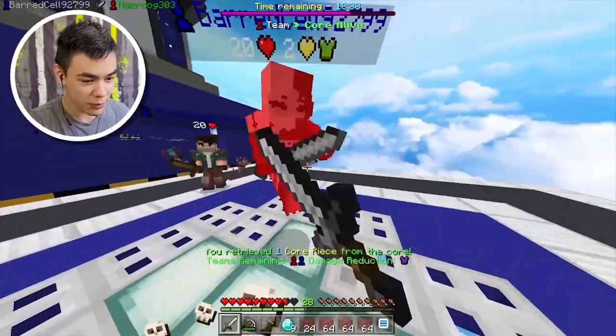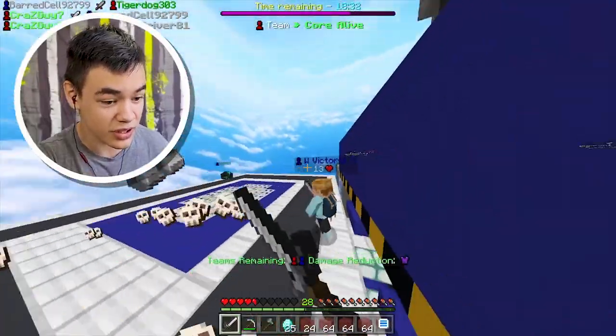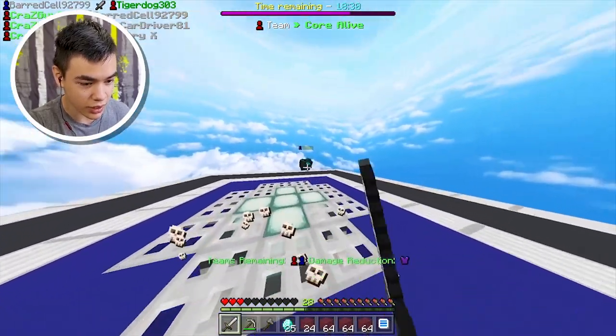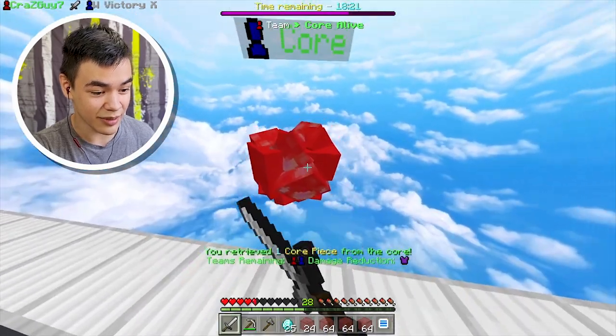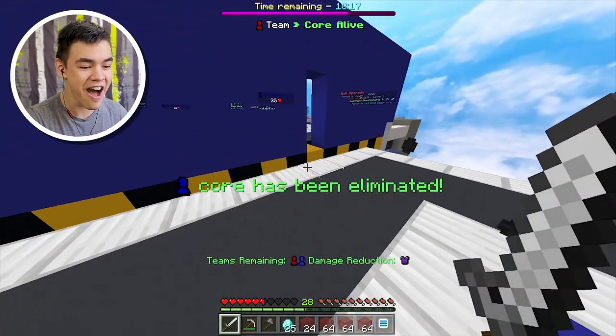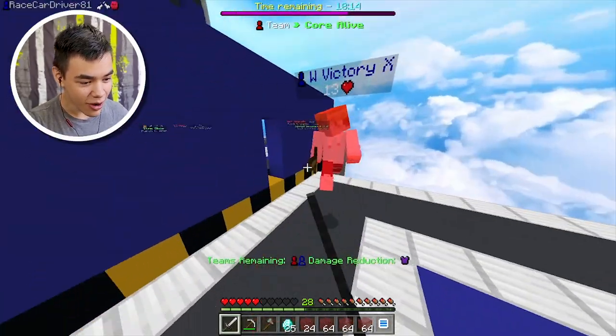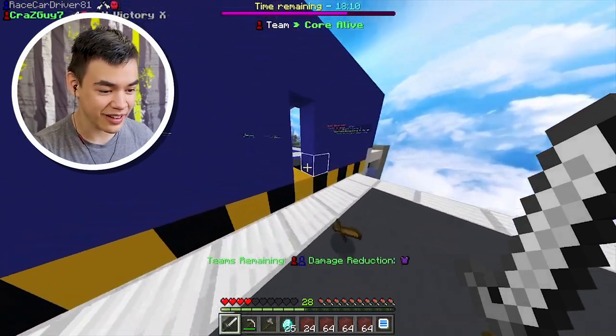Someone's here - people here! Oh my god, die die die! Got one of them. Why are there so many blues here? It's literally a bajillion blue people. I'm like very low. I knocked the core - yes! I got it! Oh my god, he literally just walked through and fell - that is absolutely sad.